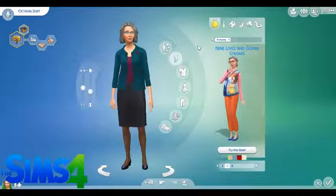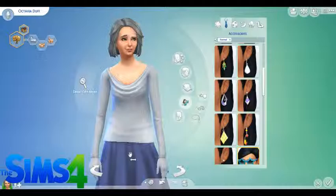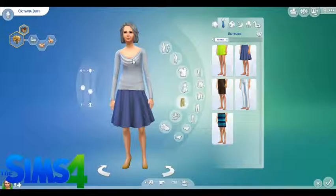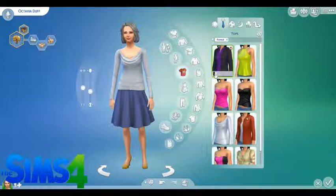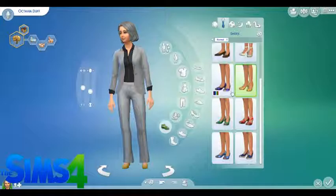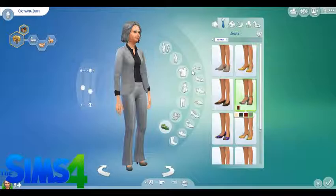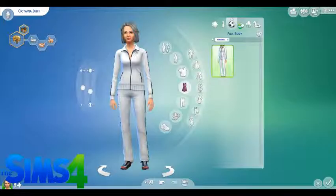We're going to make them live in one of the bigger houses in Oasis Springs, I think it's called. So there's her everyday outfit. Let's get rid of all of her accessories right there. She's got these gray heels. Athletic wear — she's not going to be working out much, but that'll do.